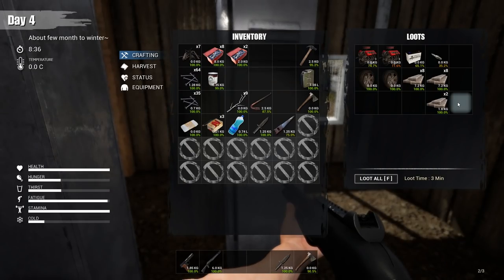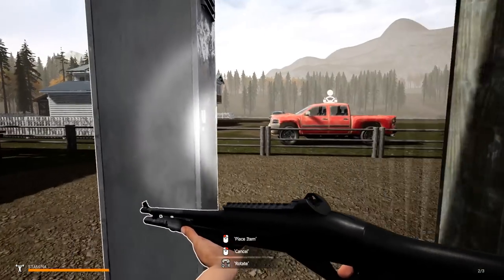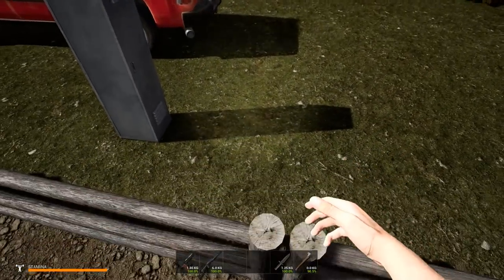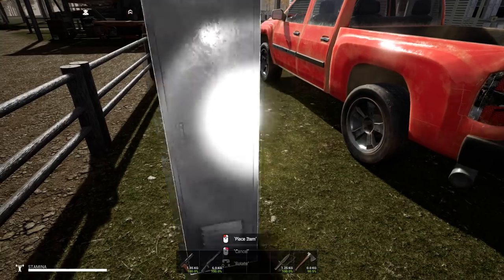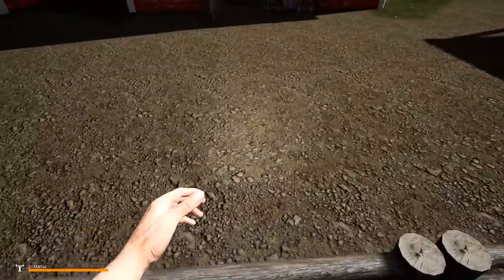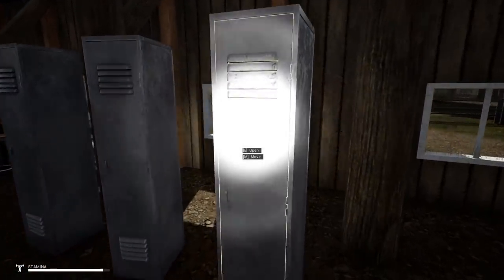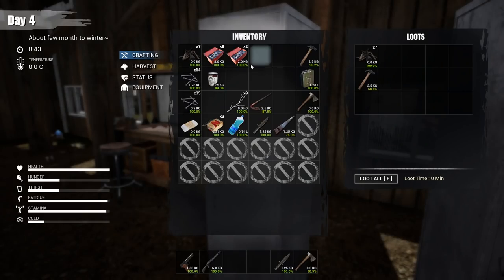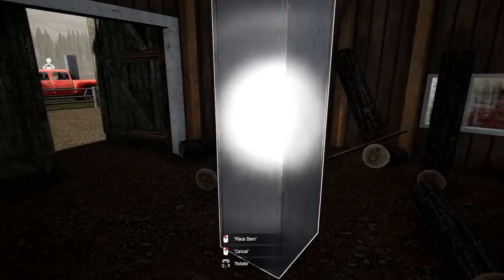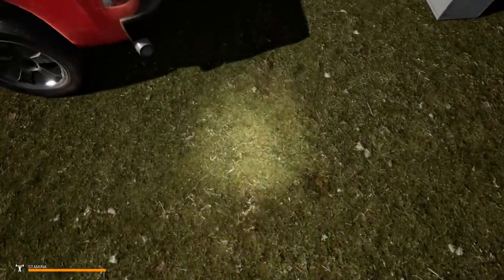We're gonna grab this container right here and put it in the truck. This has got all of our backup parts for the truck. I'm not gonna take a lot of stuff because this is not really a loot run, so I don't really need to bring a lot of these lockers. Let's empty this one and take it, because I'm sure we will come across loot at some point. I want to do some real looting, but we've got a hunger issue.